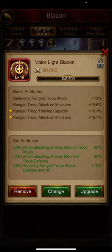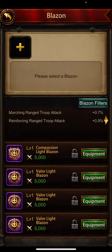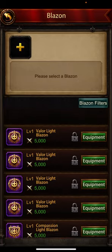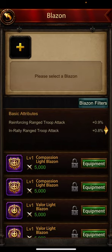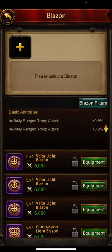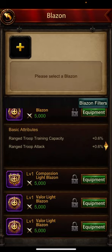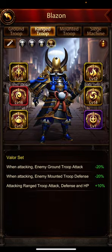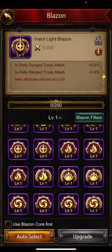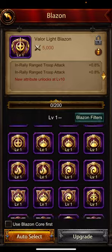Let's change this one — it has all junk. We're looking for marching and in rally, or just range troop attack. We have two in rallies, let's see if we can find any marching and in rally. We have again two in rallies. The last one is defending and range attack — we're going with two in rallies, that's pretty good.